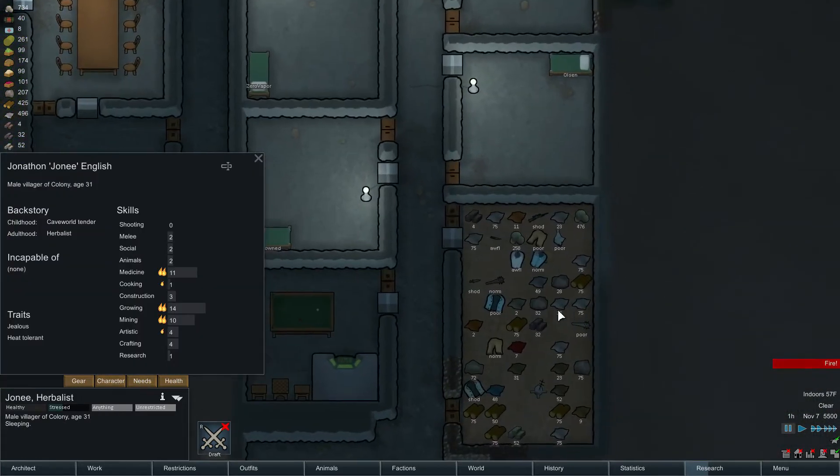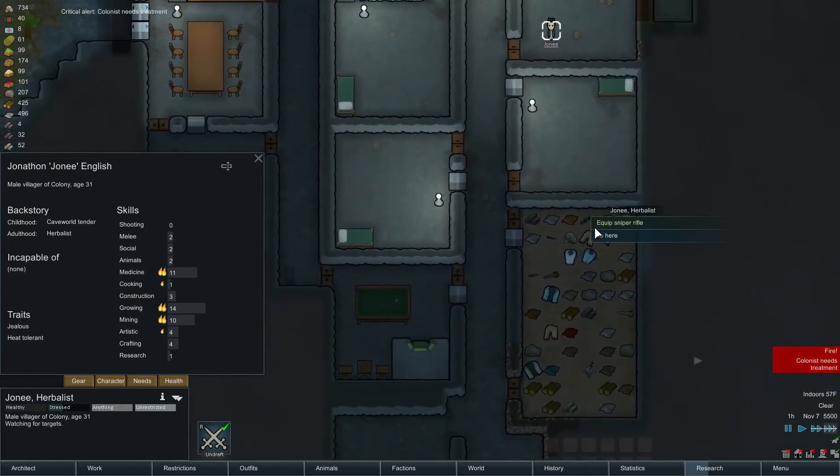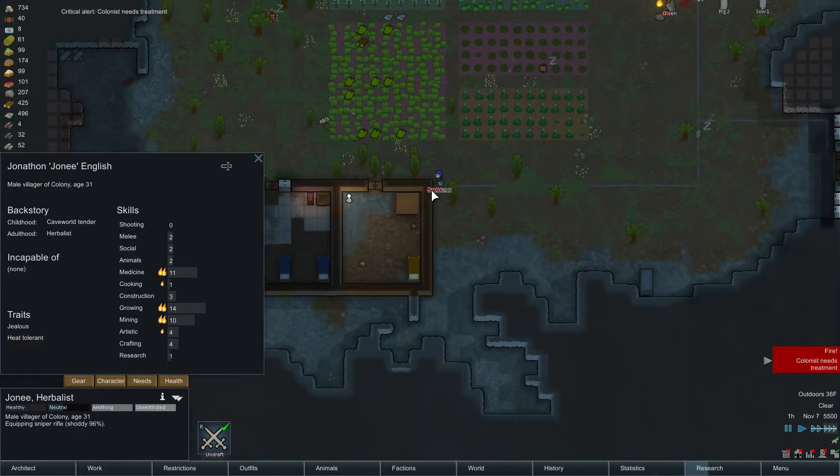Everybody up and at him. Are you any good at shooting? No, you're not — but you're going to get a sniper rifle. Get in here. Draft. Grab that. Zero Vapor got hit.